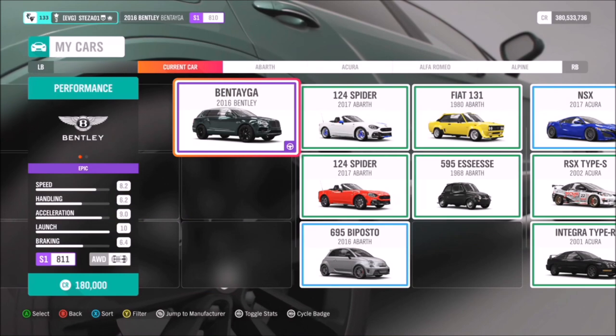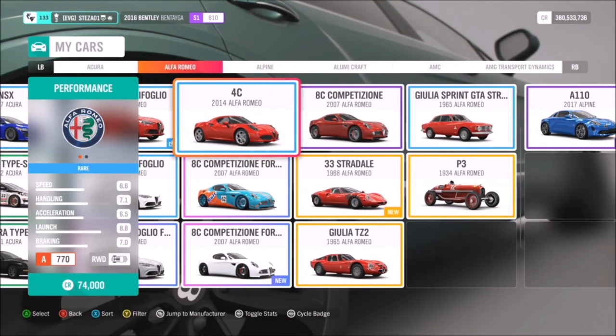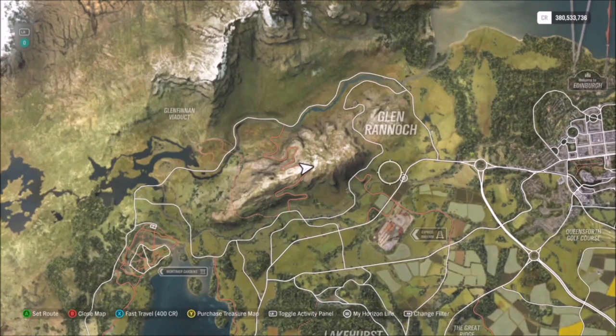Now I'll go into the location in a minute, but first you want to pick yourself out a car. You can use whichever one you want — it really doesn't matter. I went for my 2016 Bentley Bentayga, but like I said, you can use whatever you want.